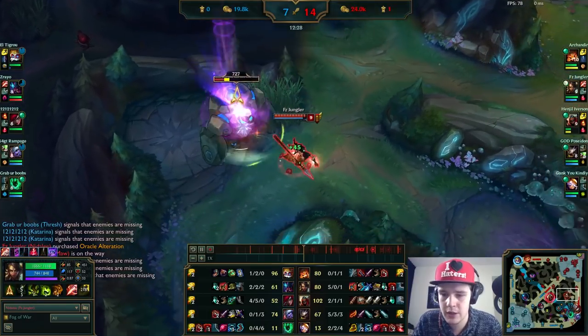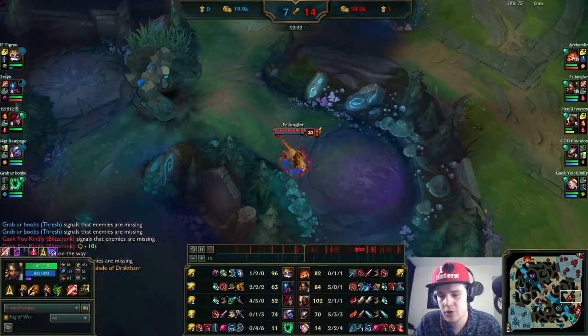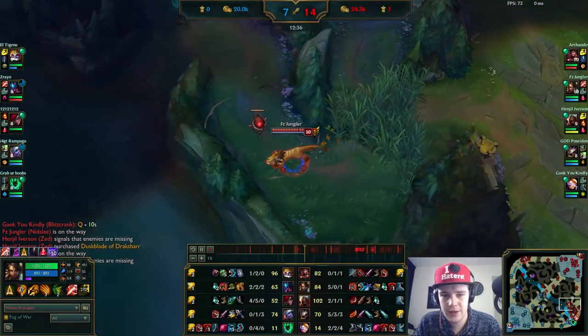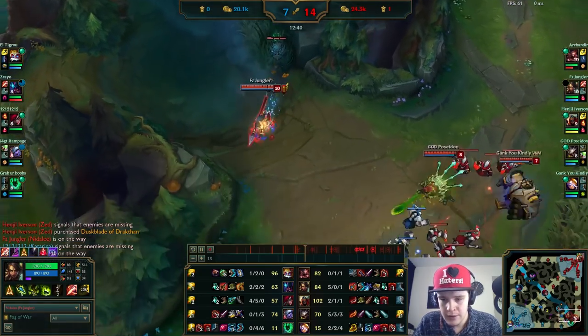A Sheen on Nidalee is actually insane because it will amplify your damage by so much. You have to make sure you use the Sheen proc with your Q — don't use any auto attacks in between. You have to make sure that Sheen proc hits your Q.